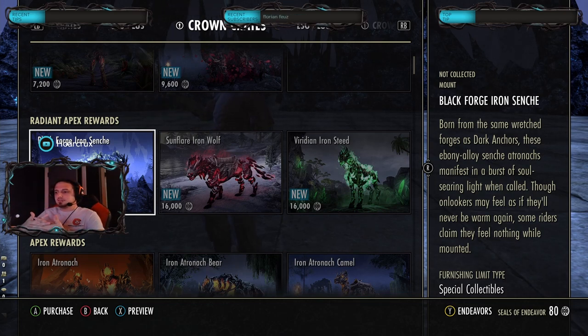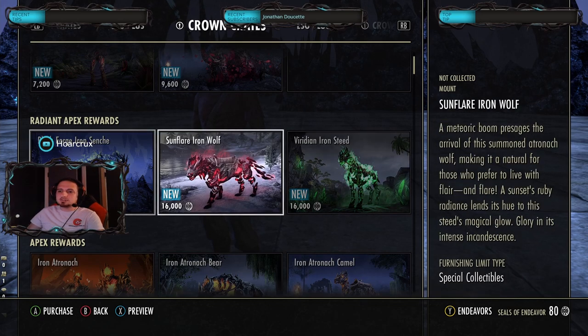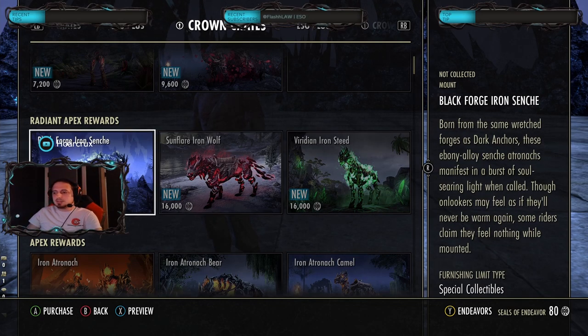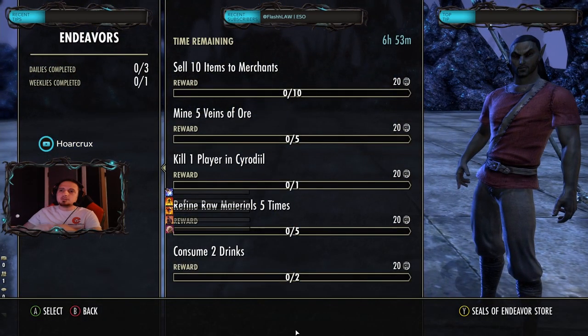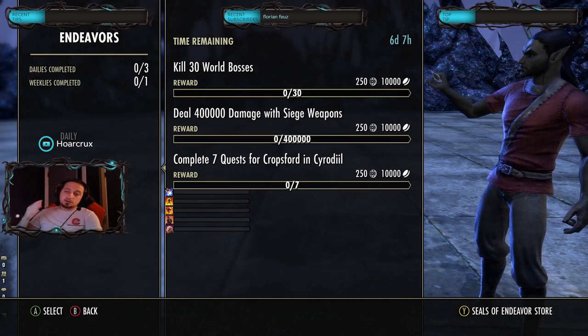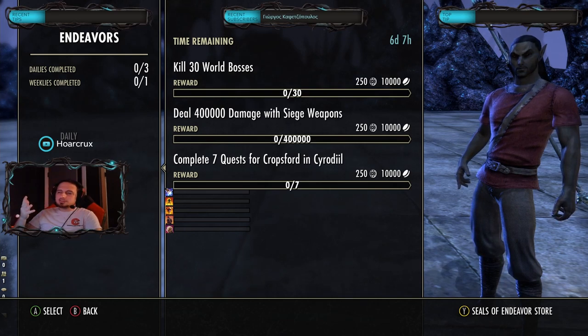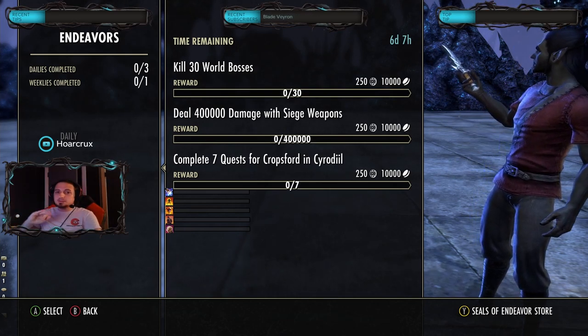What they've done is put a currency in the game other than crowns — they actually have a third currency called Seals of Endeavor, which you can earn completely free. You just gotta log in every day, do your daily quests and also the weeklies. Take a look at these Apex mounts with the Iron Astronaut Crates — these are around 16,000 Endeavors. To put that into perspective, when you do all your daily bonuses and all your weekly Endeavors for the month, you'll get around 5,800 Endeavors depending on the month. So essentially it'll take you three months to earn one of these Apex mounts.